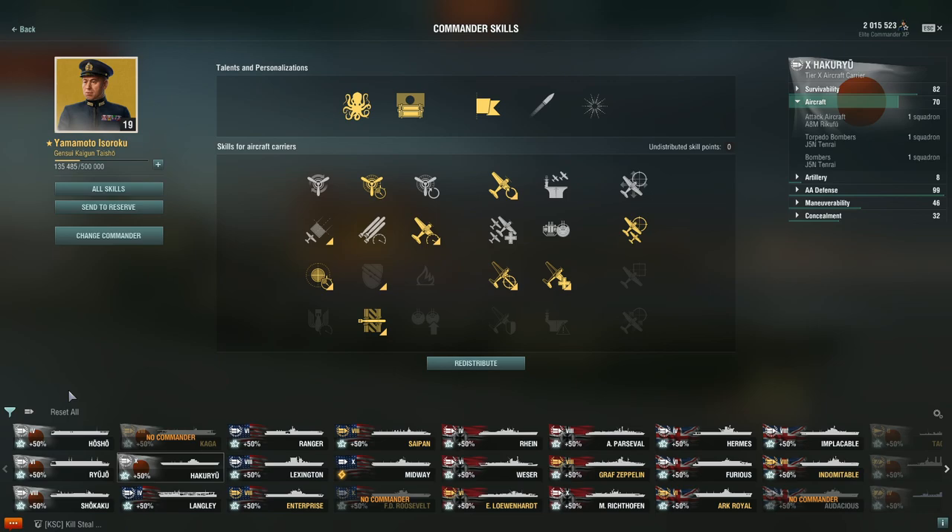Because the Japanese line is so extremely focused on torpedoes, Proximity Fuse makes for basically a mandatory skill, as it helps more damage breach through the torpedo protection of battleships, which is definitely going to be a target for a Japanese CV.